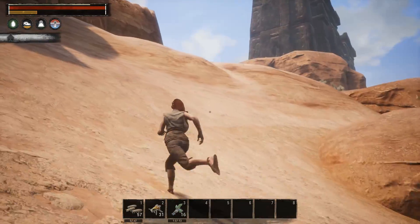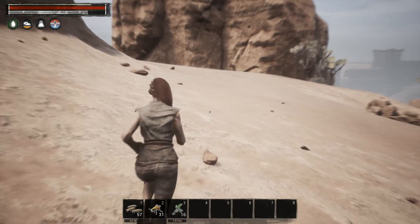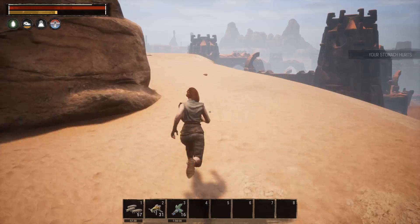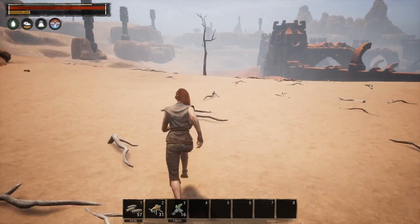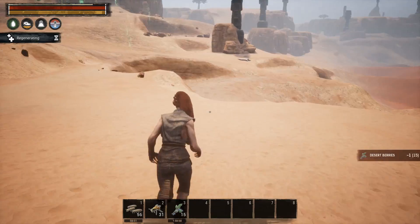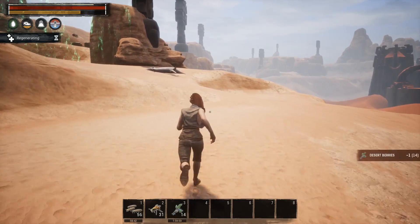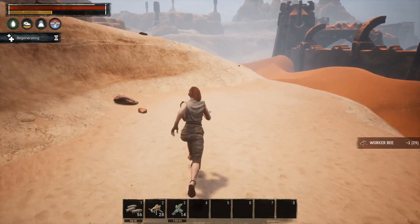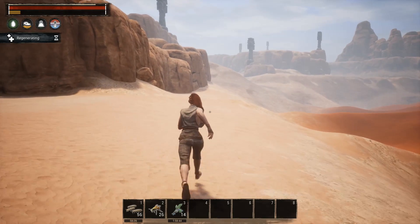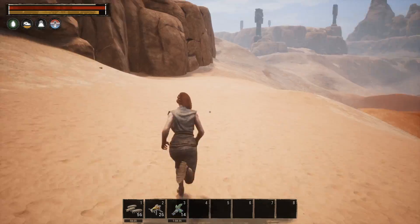For early gamers, this is the pathway to get a really good start. This should be the first thing you do when you jump into a new server, because the sheer amount of stuff from these chests gives you a massive kickstart. Follow the wall right there — there's nothing here, just gather up sticks if you want. We're going right past the Unnamed City, between it and the wall — just empty desert, no scorpions, nothing.